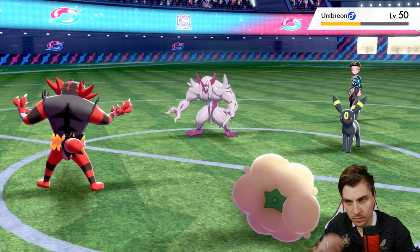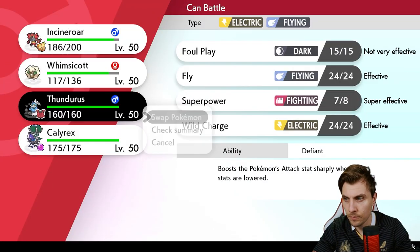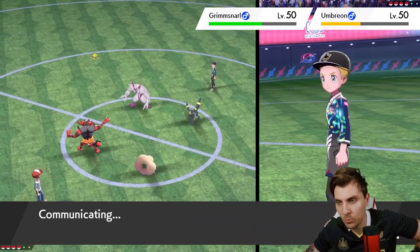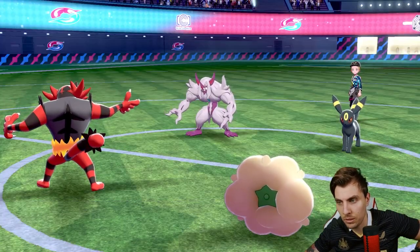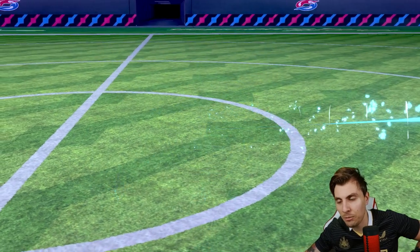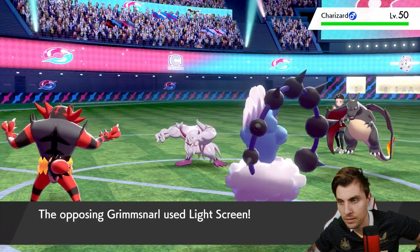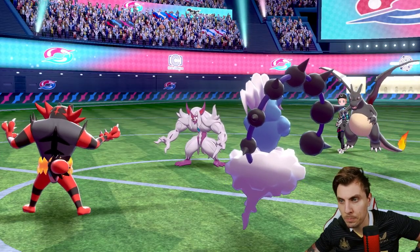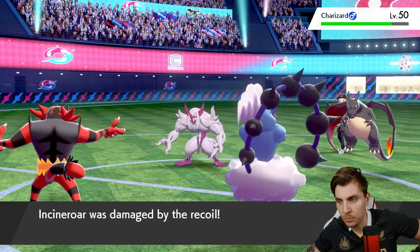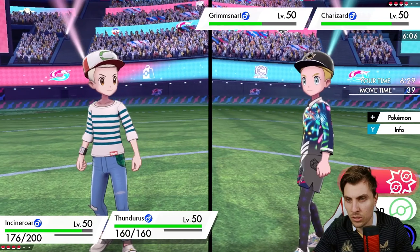We switch Whimsicott in — the drawbacks are negligible. We're resetting the Attack drop from Superpower and making a good switch. There's a Thunder Wave — and a Yawn, which is fine because next turn we can switch straight back into Thundurus. Umbreon is an absolute tank. There's very little chance they go Foul Play into Whimsicott, but the choices here have been pretty obscure. Umbreon retreats, Charizard comes onto the field. Light Screen comes out from Grimmsnarl.